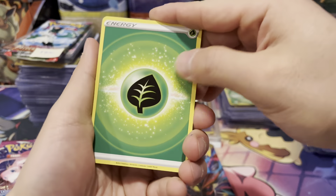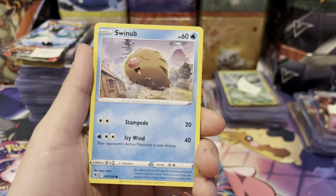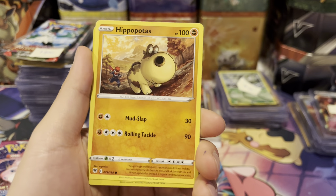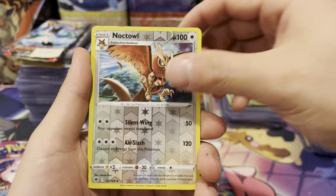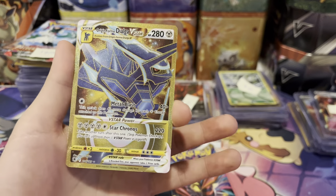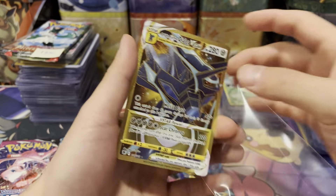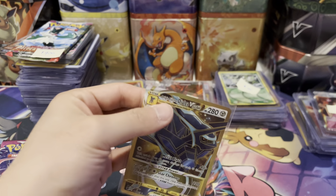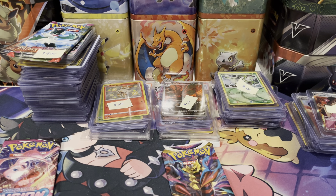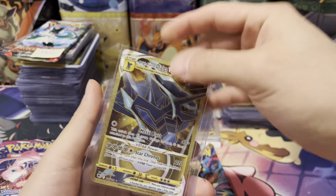Let's go ahead and open this real quick. We've got Leaf Energy, Trekking Shoes, Magneton, Roxanne, Swinub, Nickit, Petilil, Bergmite, Hippopotas, Noctowl — and we got a Golden Origin Form Dialga Beastar! I don't know the exact value of this, but it's a gold card and that's actually sick because I've never pulled this before — that is amazing. We probably got our money back. I would say that's a W.